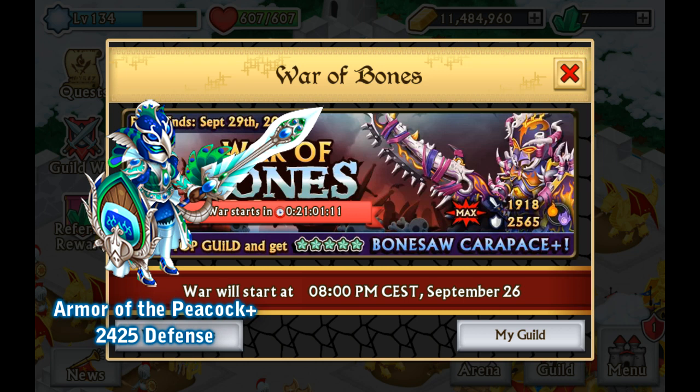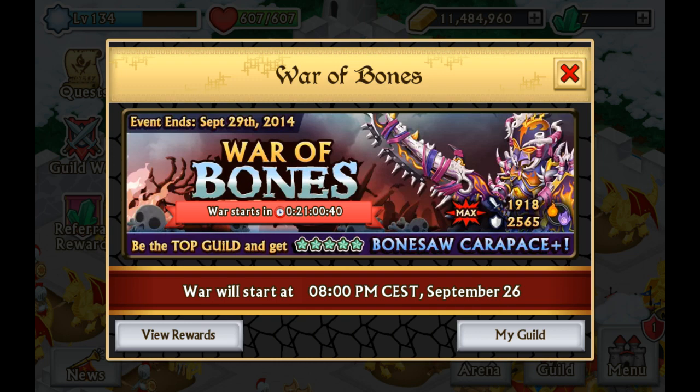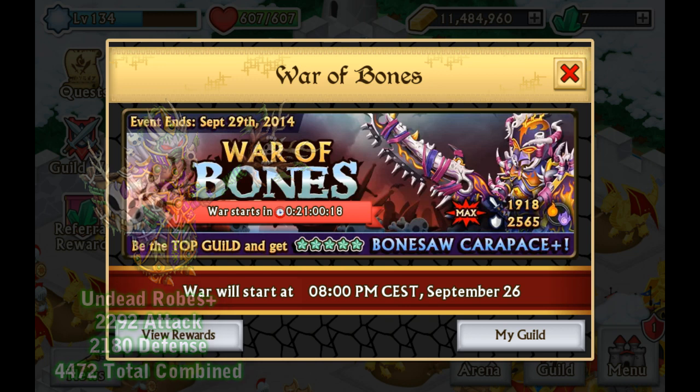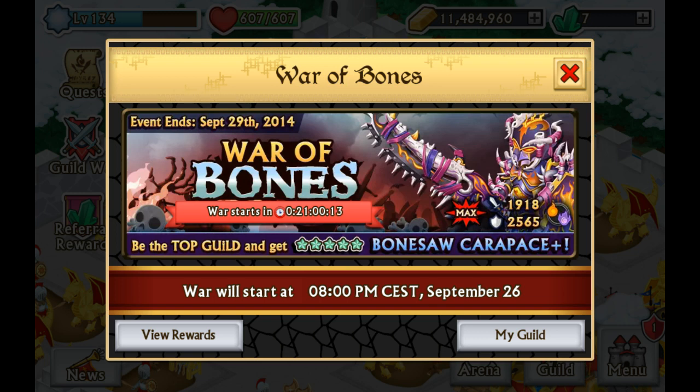The Armor of the Peacock was already really strong, but the Bonesaw Carapace is the best defensive wall you can possibly imagine, and it's a duo element as well with really good elements. Is it also the best total combined stats armor in the game? Yes. The Undead Robes come in at 4472 total combined stats, where the Bonesaw Carapace has 4483 — defeating the old record by 11 total combined stats. In Knights and Dragons, we don't really see such a huge margin in attack and defense; usually the difference is around 200, but in this case the difference is over 600, which is absolutely crazy.